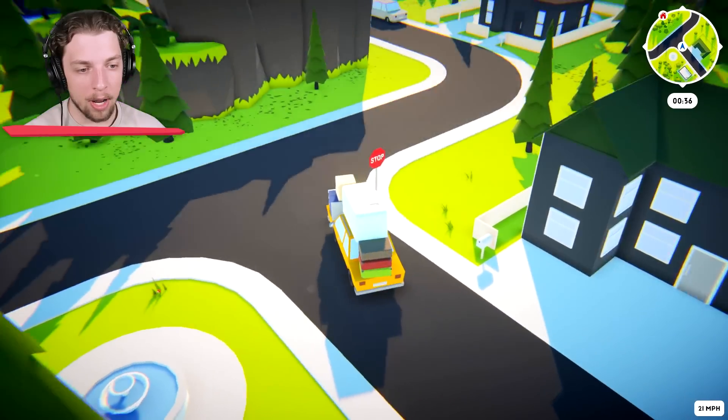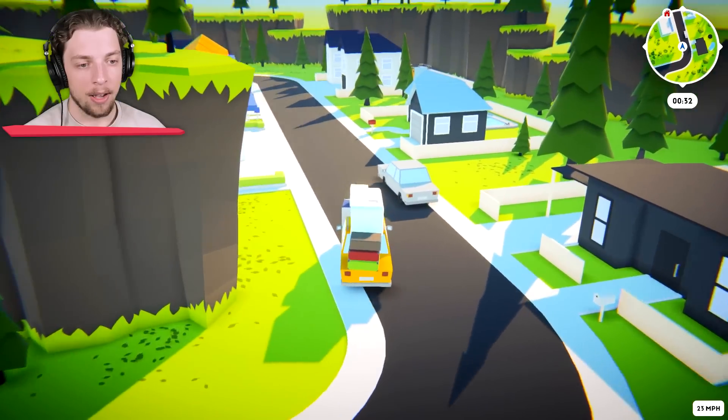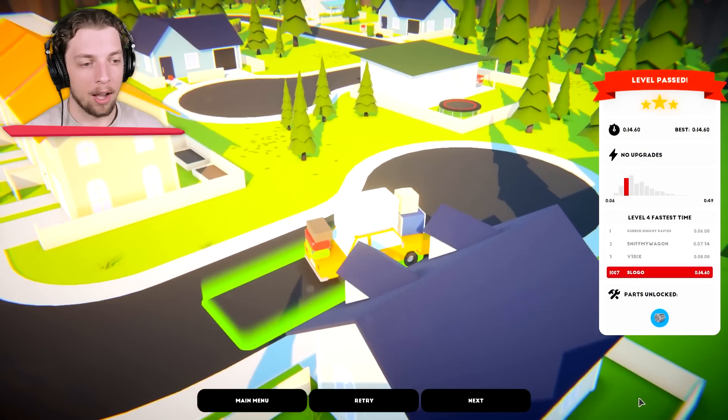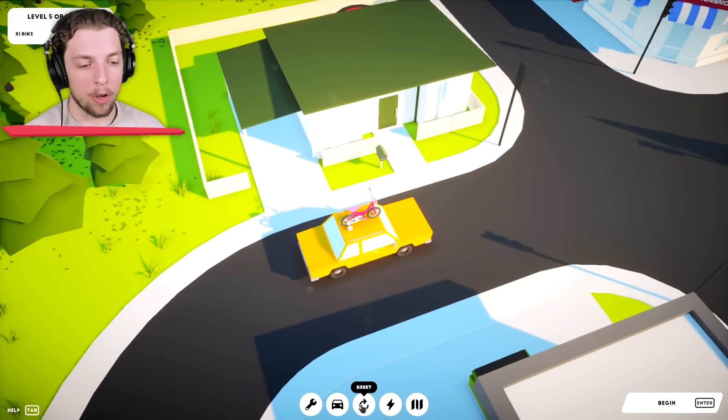Why are those bits at the front already slightly not in the right position? That's not good. I think if we go careful, we should be fine. Oh, those suitcases are nearly off. Actually, we did it — we did it fine, but that was not good. So the way the game works, I think we also unlock parts.